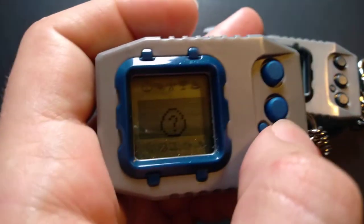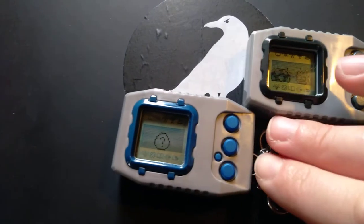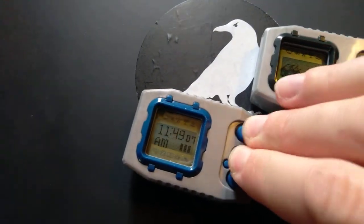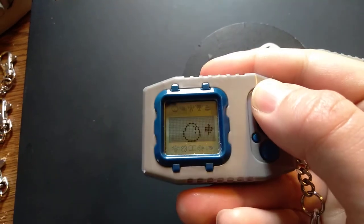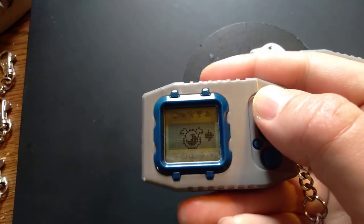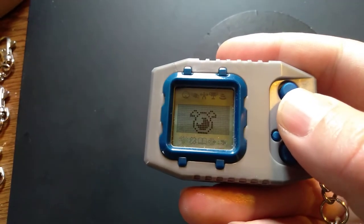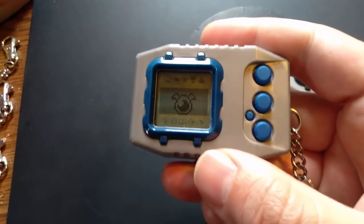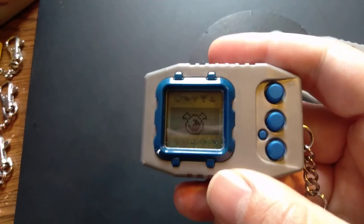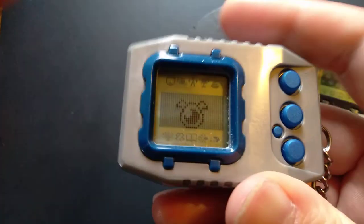Let's hatch this egg real quick. In order to hatch the egg, I have to hit these two buttons. I have the option of three different eggs. I'm going to use this egg, which has little wings. We're going to see what's in that egg — it's actually the Wind Guardian's egg. We're going to obviously get something winged and flying out of it, as the egg implies.